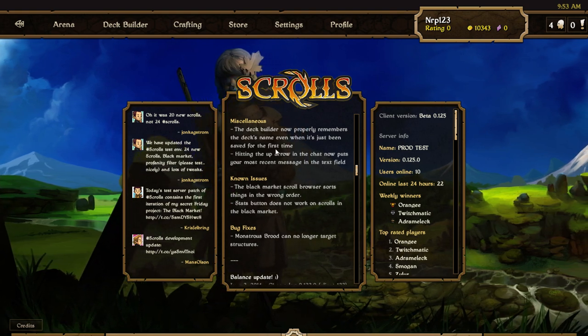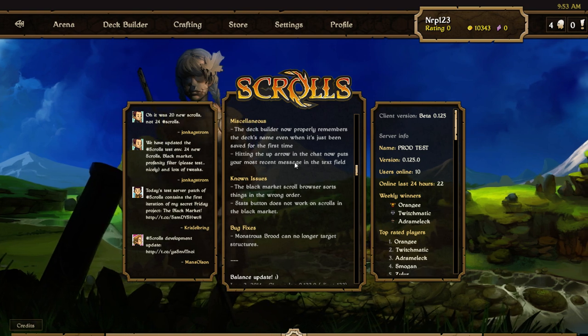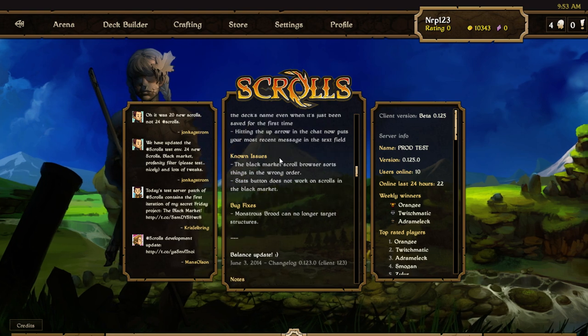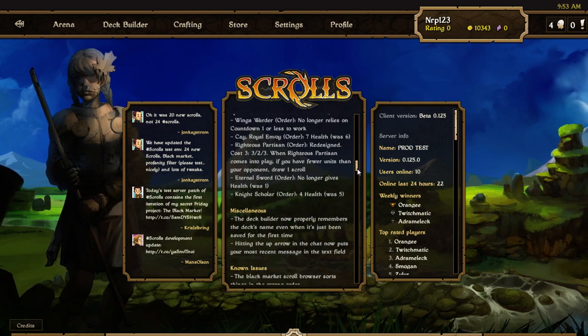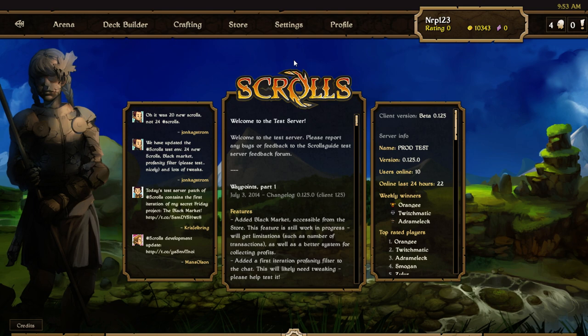There are nice quality-of-life improvements too — the deckbuilder now remembers names better, and you can see your last message in chat by hitting the up arrow. But mostly the most notable things are the black market and the new scrolls, so let's take a look at the black market first.